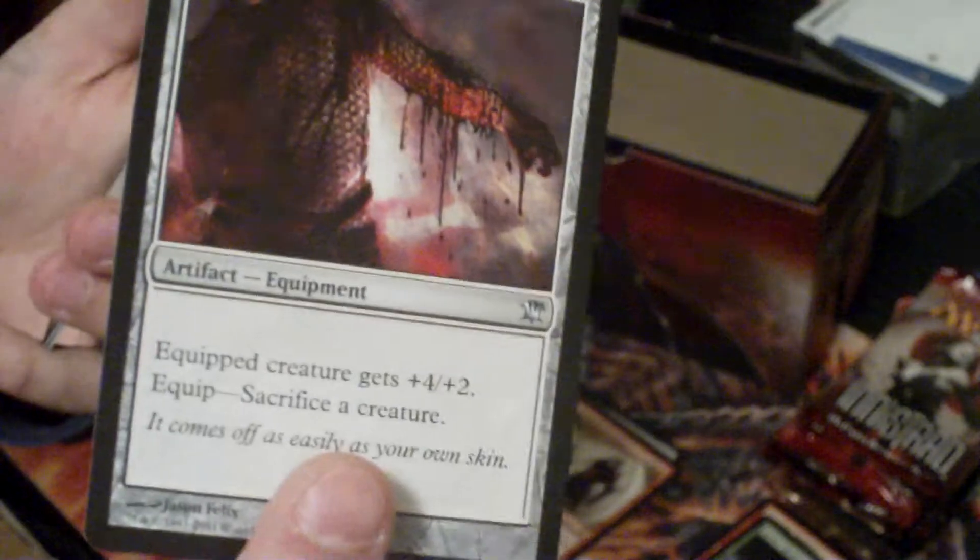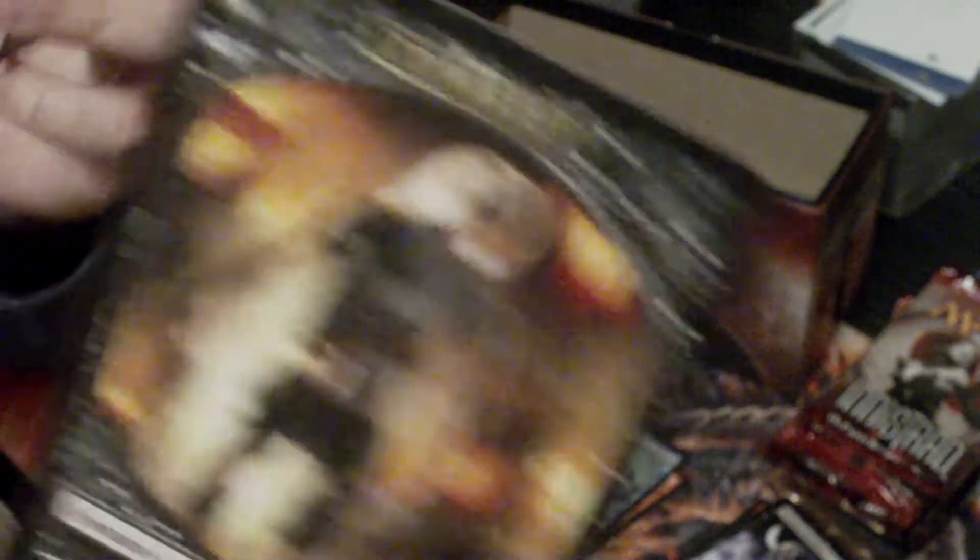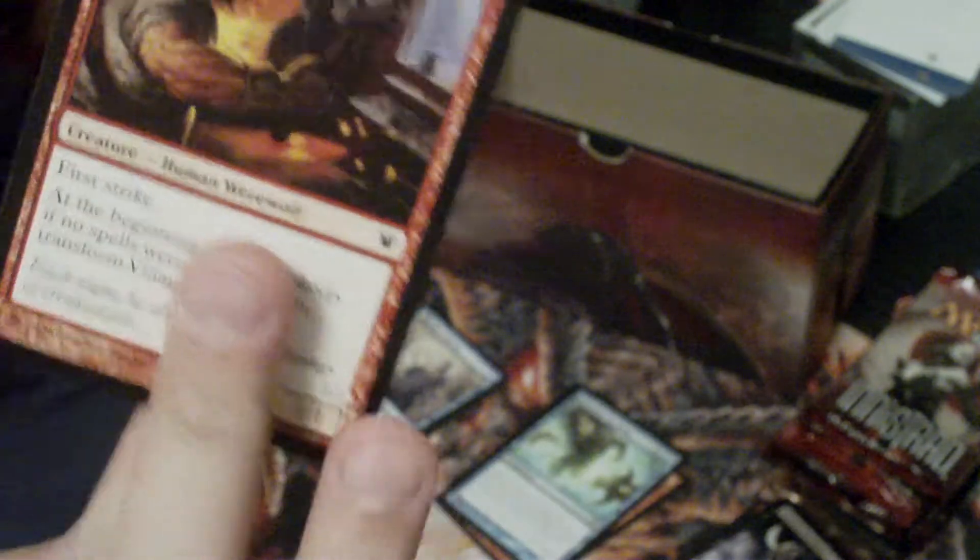Not really much on vampires, but they can be kind of interesting sometimes. Got a Spider Spawning, a Demon Mail Hauberk, sorry for the camera angle — it just happens to be where my tripod stands — and a Morkut Banshee. And the rare is a Back from the Brink, so now I've got three of those. And a Zombie Token — I really like the art on this, almost looks like Eddie from Iron Maiden, but not quite. A check card and a Village Ironsmith slash Iron Fang flip card.